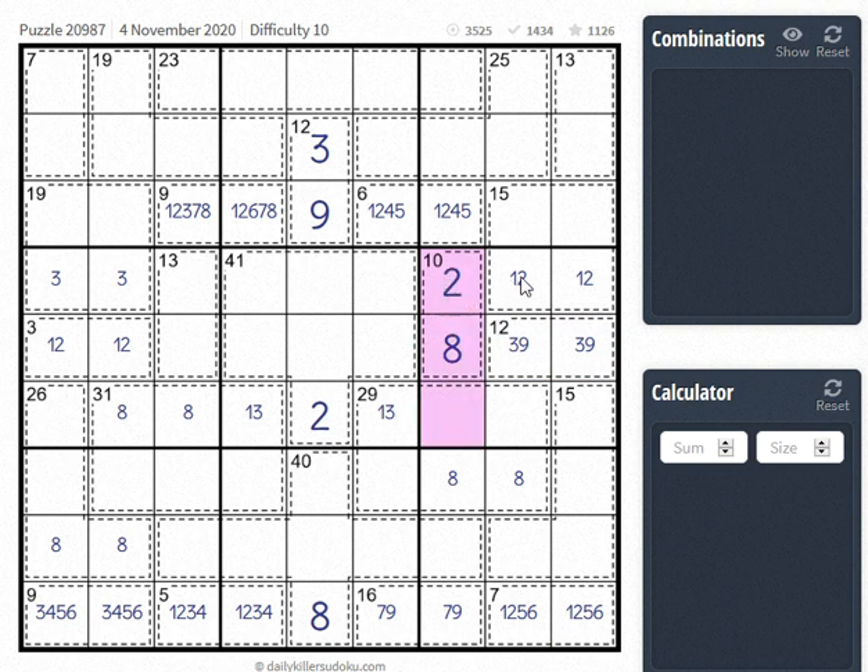So this has to be 2-8, and then our 1 is here. The 8 is now forced into one of these two squares, which also means that this cannot be an 8 or a 9. The 8 is already gone here, so this is 6-7. And here we have 4-5, 6-7, so this is also a 6 or a 7. It's 6-7, 6-7 because the 4-5 has to be down here, so the only thing left is 6-7, 6-7.